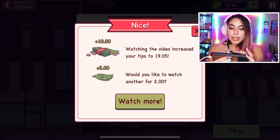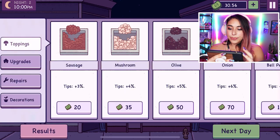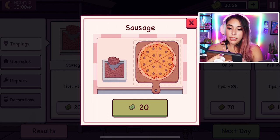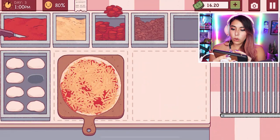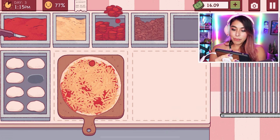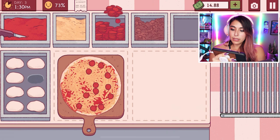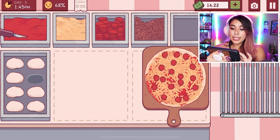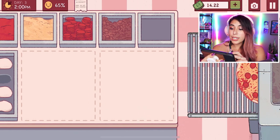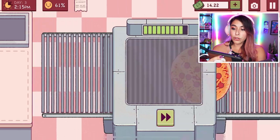Watching the video increased my tip to $19! I could do sausage — let's do sausage for a 3% increase in tips. We gotta make more money. The pepperoni outlines are gone now. Let's see if I can remember. I'll give you one extra — oh, I did it! I can prepare two pizzas now if I wanted to — I have extra room.